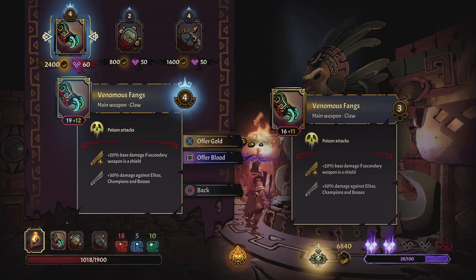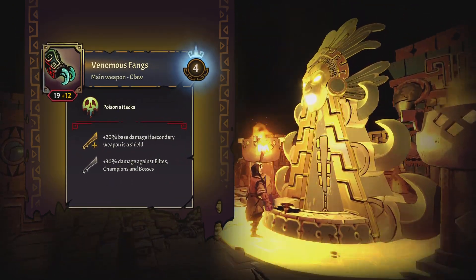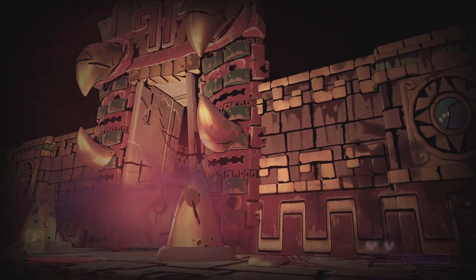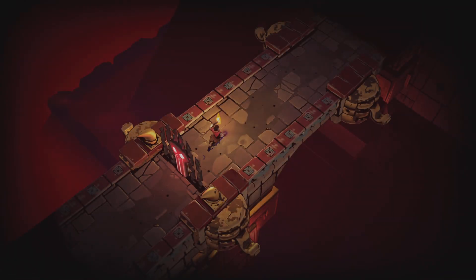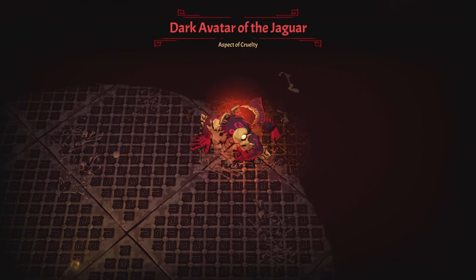Do I even upgrade at this point? It's 2400 gold — we'd go from what is that, 27, up to 31. Let's see: we'd go from 68 down to 44 gold remaining but still get a damage boost. I'm going to do it — we've got to bank on the gold damage being enough. I hate going into this final fight like this. Dark avatar of the Jaguar — he's tough.